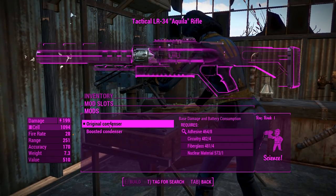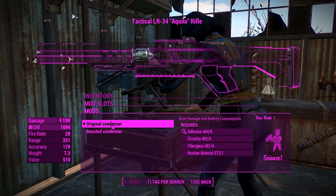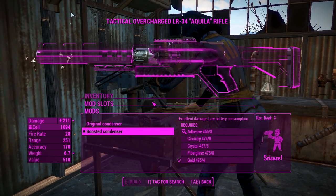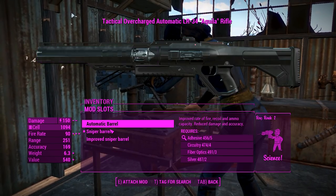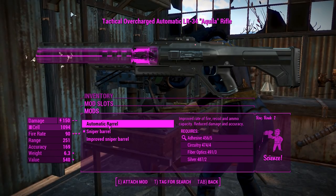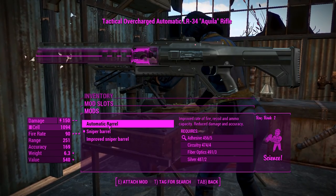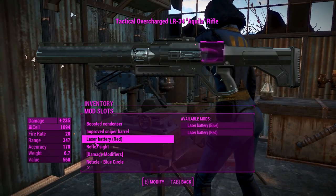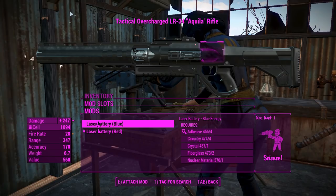Getting into its attachments, first of all we've got the condensers — we can change that from original to boosted, and that will give us better ammo consumption and better damage, which is good. For the barrels, you can actually have an automatic barrel, but this one will be our sniper one, so we'll chuck the improved sniper barrel on it.